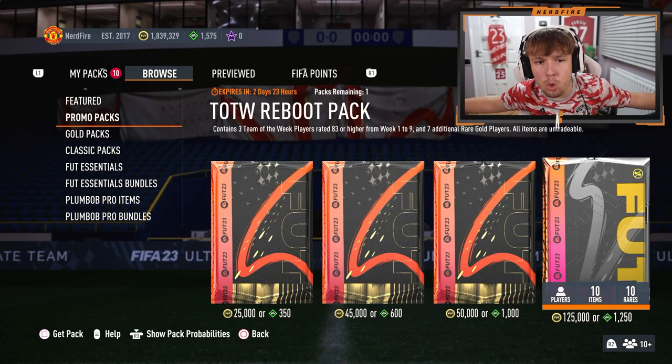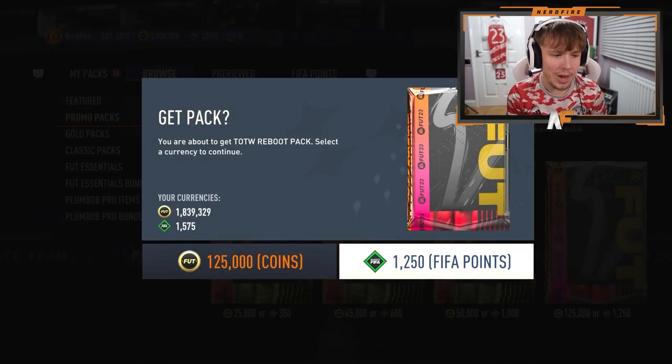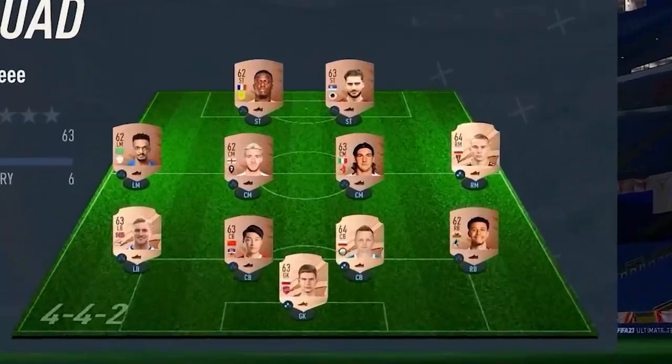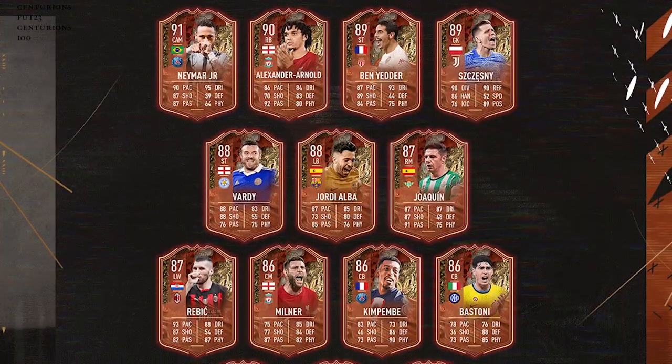EA have dropped a brand new pack on the store called the Team of the Week Reboot Pack. Have you guys got a terrible team, no coins, and you want to buy some of the brand new players from the Foot Centurions promo?